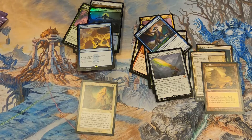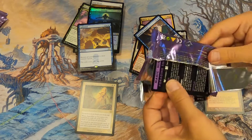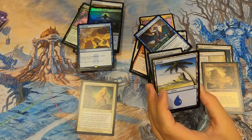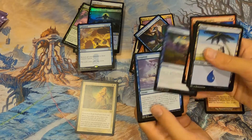Old border Arid Mesa! Sword of Hearth and Home — that's good stuff. Just those two packs are going to save our butts from the dumpster fire. Come on, I just want one more crazy thing.